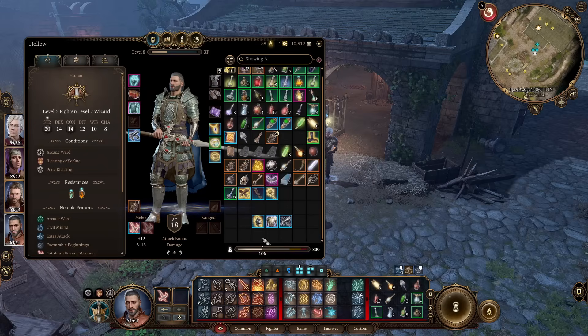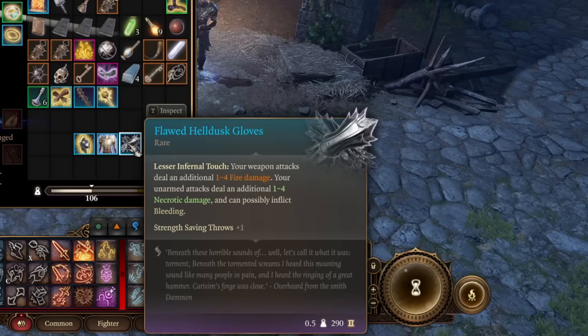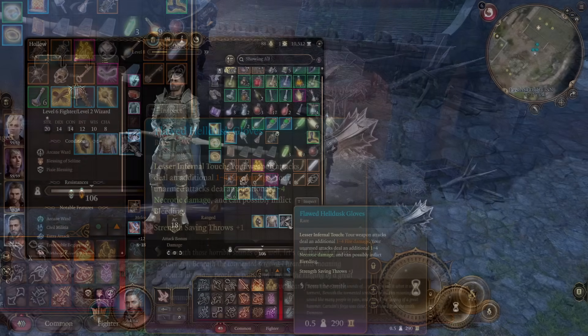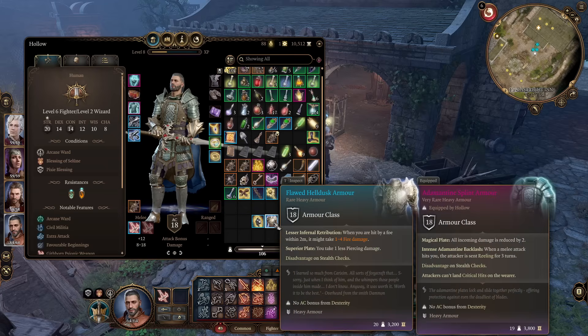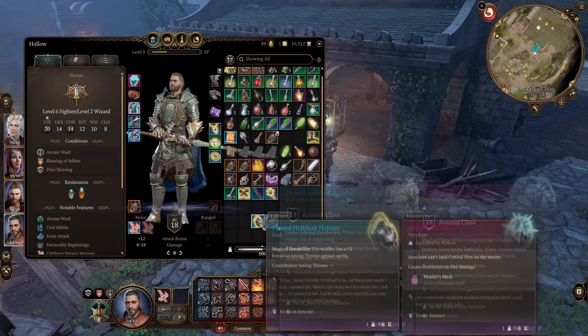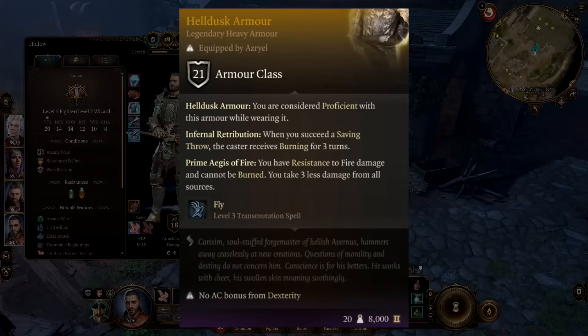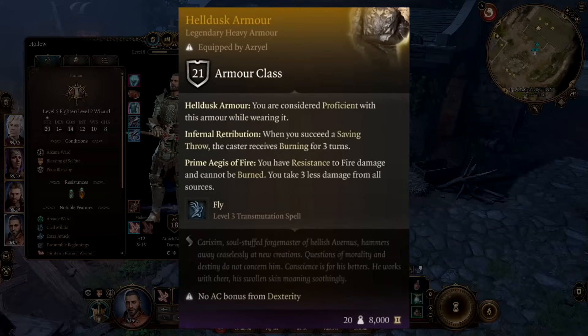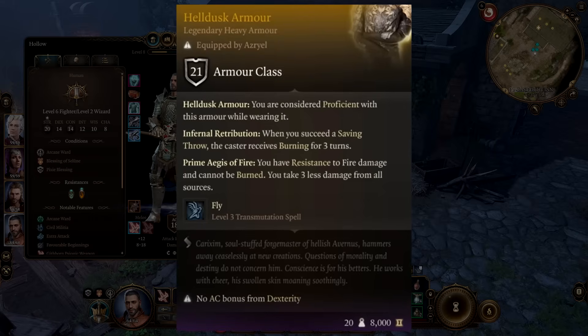Next, what about an incredible set of armor — the Flawed Helldusk set? A helmet, a chest, and gloves — all rare pieces with powerful effects, letting you deal extra fire and necrotic damage. When you take a hit you might set the enemy on fire, and they provide constitution saving throw bonuses and magical durability. This may even lead to the full legendary non-flawed Helldusk armor in Act 3, so it's worth securing these pieces.